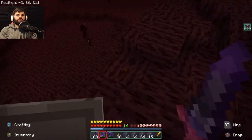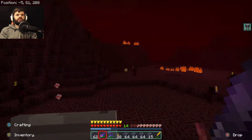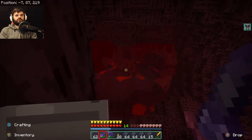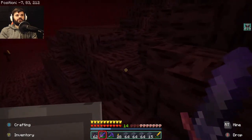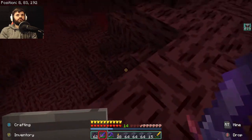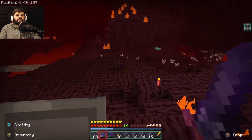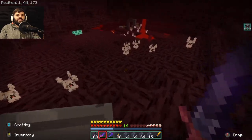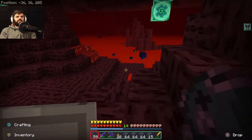Ha! Give me your stuff! Apparently we're cursed now. We could do raids now if we really wanted to. Do I know where I am? I might know where I am. Yeah, okay — so there's our old place. What the hell kind of crap is that? Oh, somebody destroyed this one? Man, I don't have a flint and steel. That's cute.